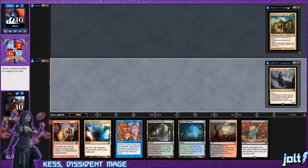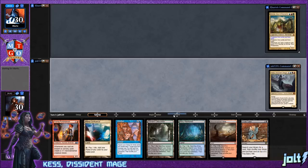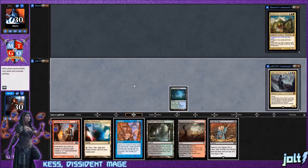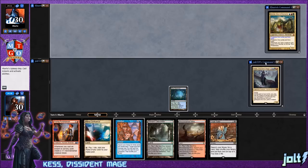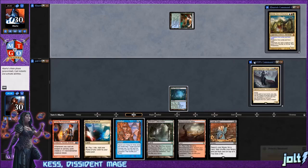Kess is back up and Animar always tends to be a little bit of a grindy match. Let's get down the Misty Rainforest and grab a blue-red source off of that. We're playing Kess — during each of your turns you may cast an instant or sorcery spell from your graveyard; if a card cast this way would be put into your graveyard, exile it instead.